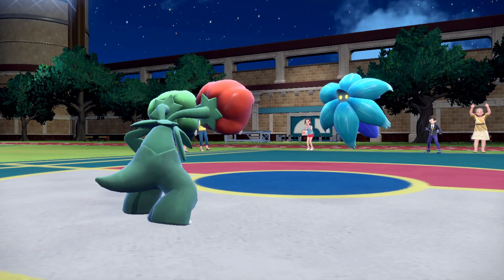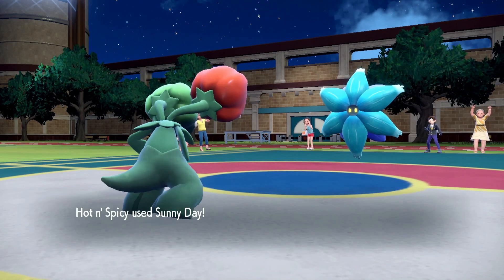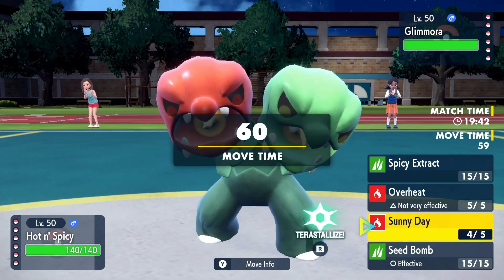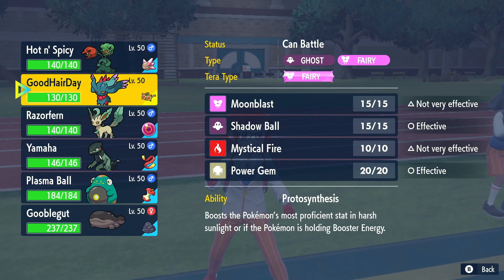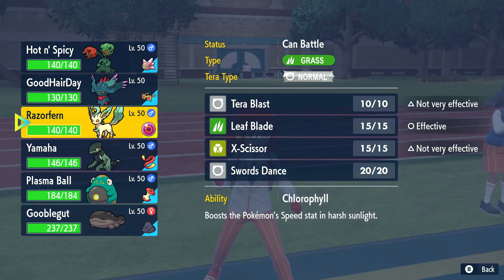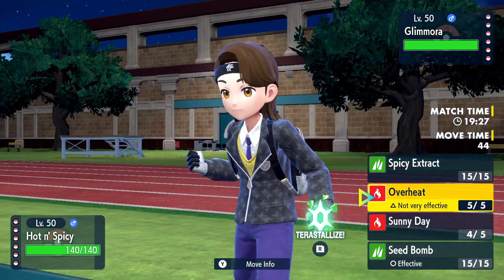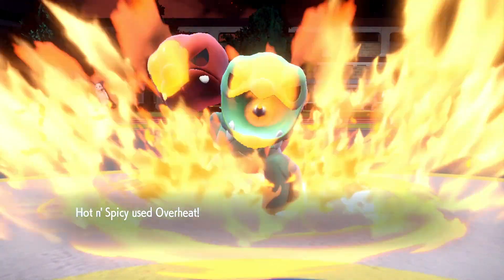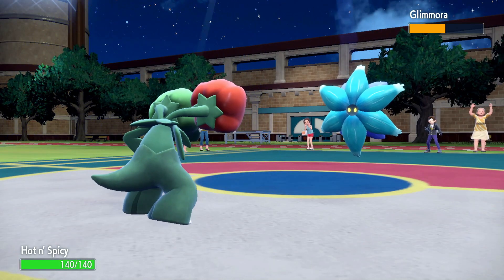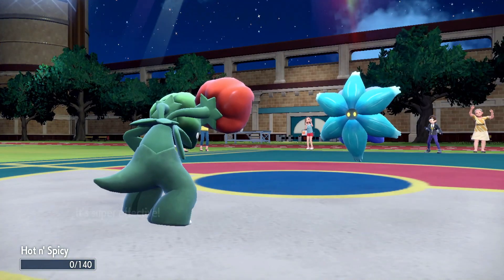It did go for Stealth Rock — excellent. Right now I can just go for Sunny Day. Now we can switch out hopefully. This is going to be rough — I'm going to have to let this thing die. This thing just has to straight up die. There we go — kill me off, I don't care, just get rid of me. Excellent, that's what I was hoping for.